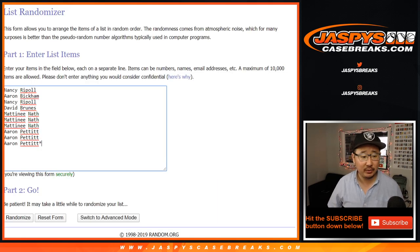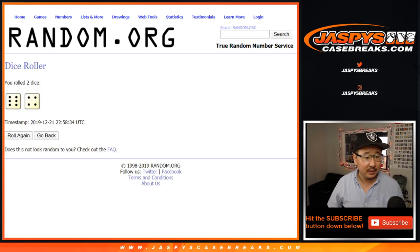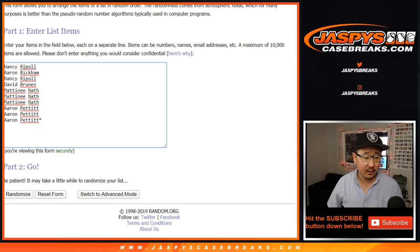Big thanks to these folks for getting into it — there are the numbers right there. Let's roll it and randomize it: 6 and a 4, 10 times for each list.